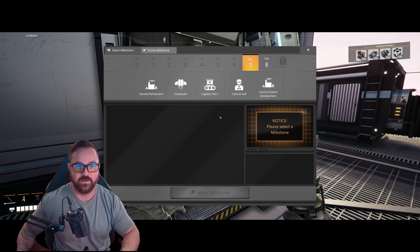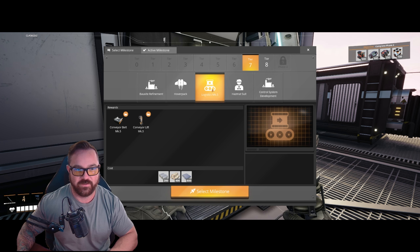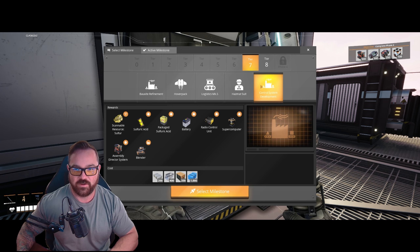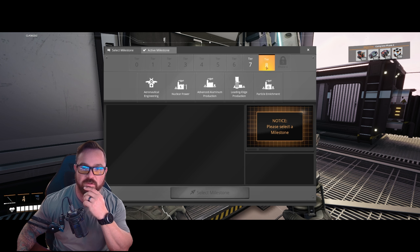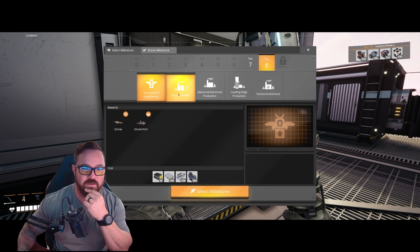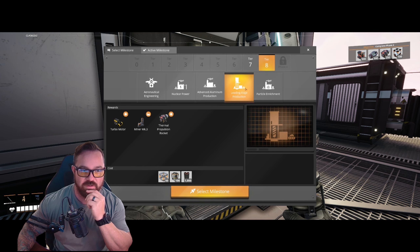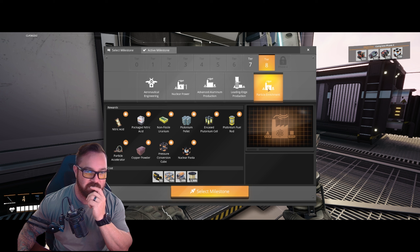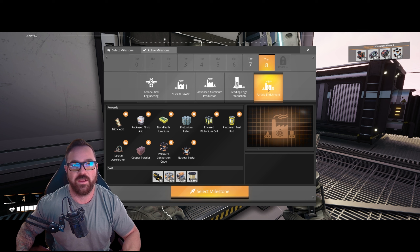Hub terminal: tier seven has bauxite refinement, conveyor pack logistics MK5, hazmat suit, nuclear — freedom control system development, sulfuric acid, blenders. Blenders are in the last step right there. Tier eight has drones, nuclear power, advanced aluminum production, leading edge production, MK3 miners, and particle enrichment production. We never got that far in our last playthrough — we stopped when they were no longer releasing updates, took a long hiatus, and here we are now.